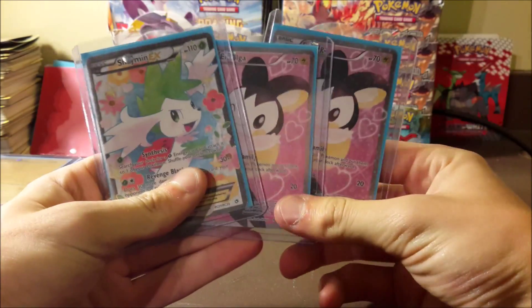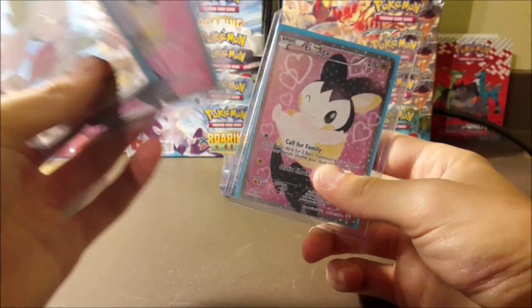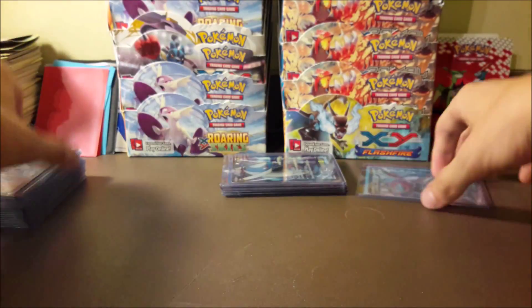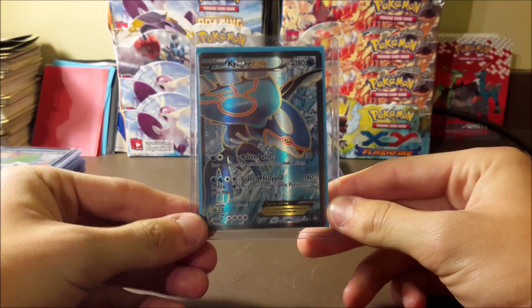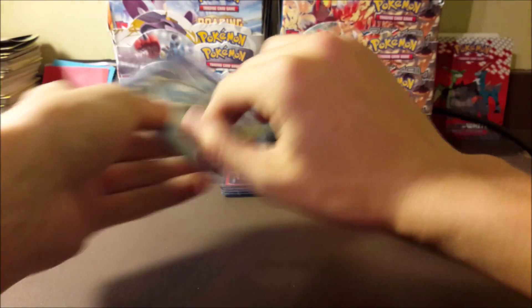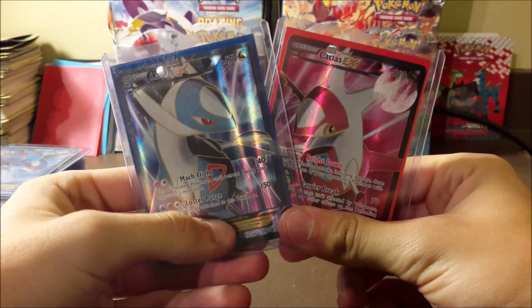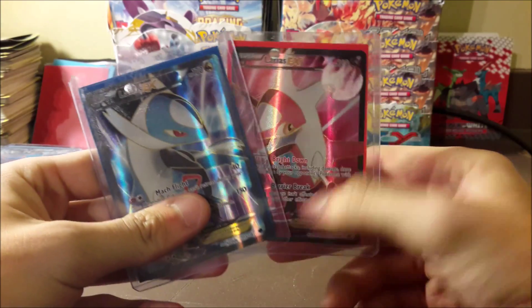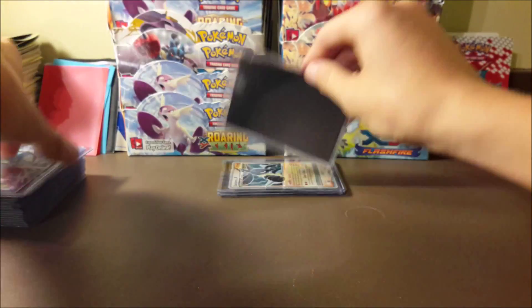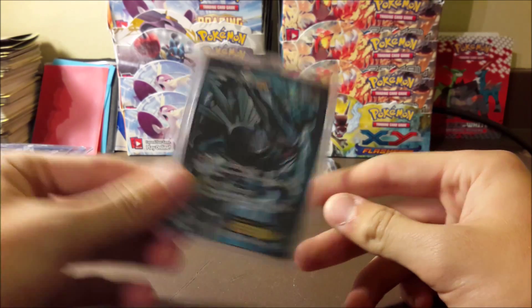A couple of Radiant Collection cards were just thrown into a lot I got. I don't really care for Radiant Collection but they're still kind of cool — Shaymin EX and two Emolga full arts. There's also a full art Kyogre, which is awesome, and a pair of full art Latios and Latios. The markings are just on the plastic, not on the cards, so they're still good.